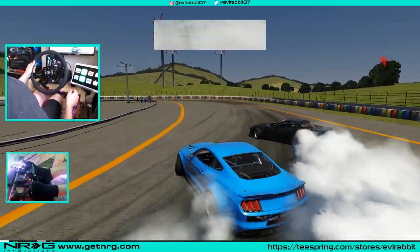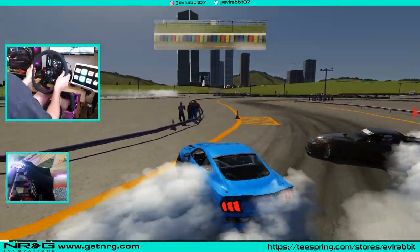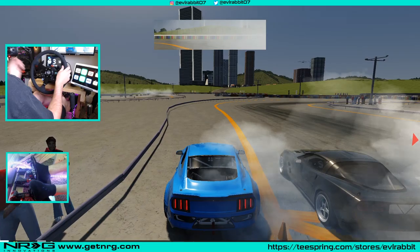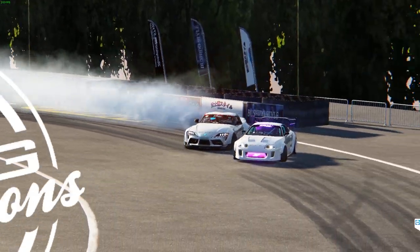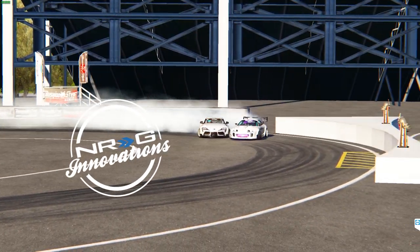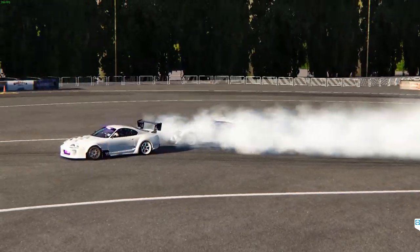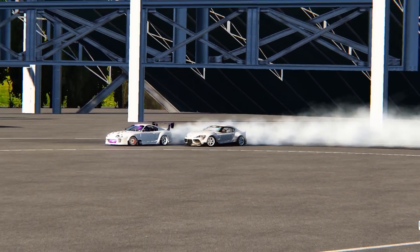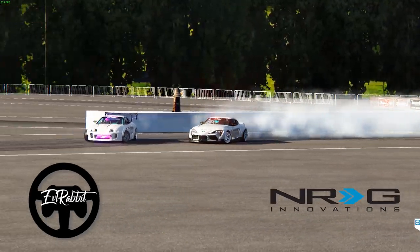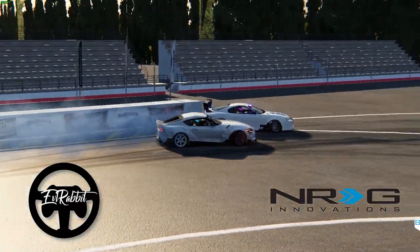So, you want to switch up tracks? You're in a Mustang — you need to go hop a kerb, okay.